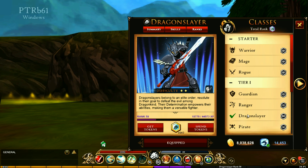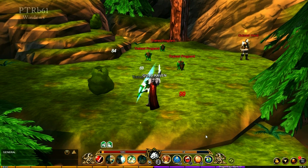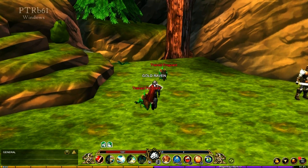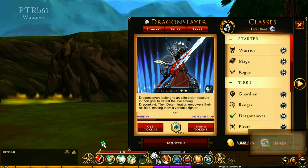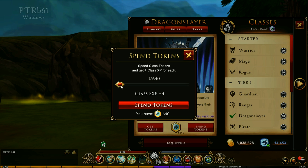There we go — I got myself to rank 50, and it actually didn't take very long. It was about 15 minutes of grinding. That's because right now in the PTR they have the Dragon Slayer unlocking at 10 times the normal XP amount, and I also put on a class boost, which helped. Every single time you level up where you're not getting armor pieces, you're getting tokens for the Dragon Slayer.